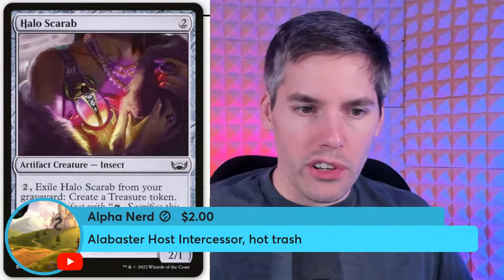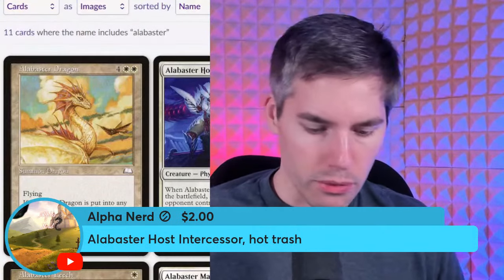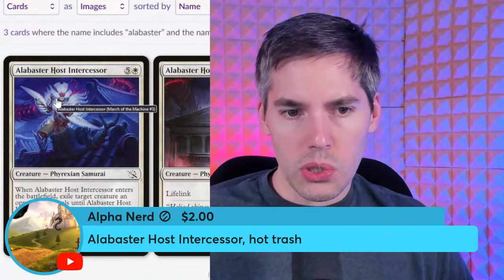Alabaster Host Intercessor — six mana three-four Phyrexian Samurai. When it enters the battlefield, exile target creature an opponent controls until Alabaster Host Intercessor leaves the battlefield. It's like a beefed-up Fiend Hunter — Fiend Hunter went to the gym, put in its reps, and now it's a three-four Phyrexian Samurai with planar cycling. But the planar cycling costs two mana, and when I land cycle I want to do it for one mana — two is way too much.